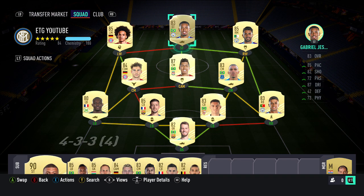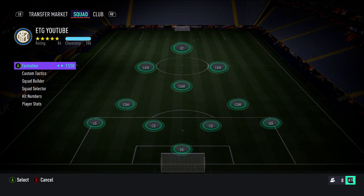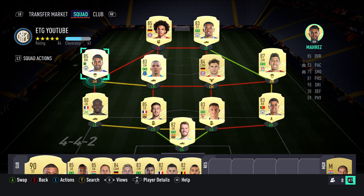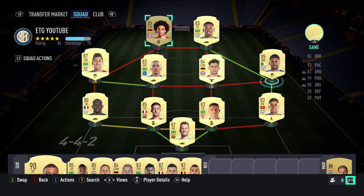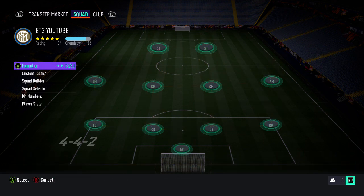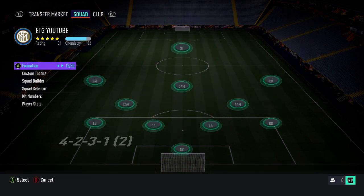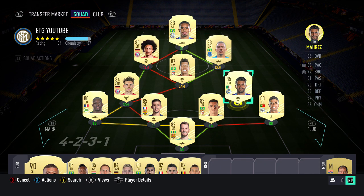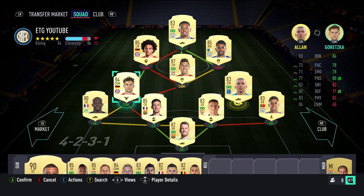That's the team built for about 300k — an awesome squad. In-game I played the 4-4-2: Allan and Goretzka as center mids, Mares as right mid, Sane as left mid, with Firmino and Gabriel Jesus as strikers. Playing Firmino as striker works really well next to Gabriel Jesus — put the Hunter on him. You can also play the 4-2-3-1: Firmino at CAM, Gabriel Jesus as striker, Mares at right CAM, and Goretzka on the right CDM. Either formation works and I usually switch between both.